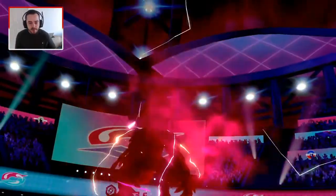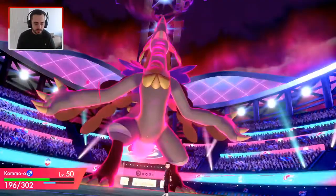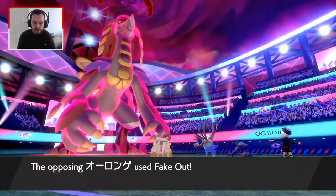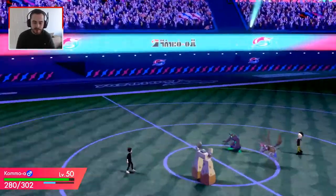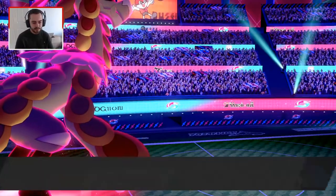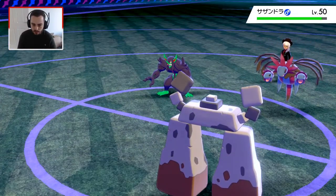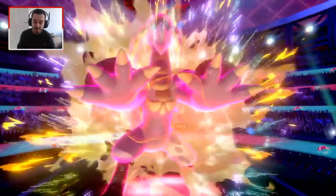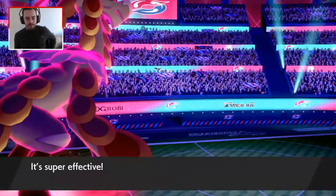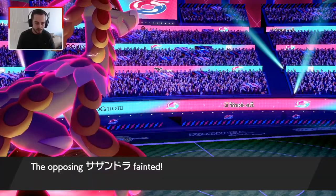The question is can Kommo-o tank a Dragon move? I expect it probably can, and I don't know if Hydreigon can tank a Close Combat since Kommo-o is naturally bulky with a bit of investment in defence. He goes with a Fake Out on the Kommo-o — that isn't going to work. This turn is working out perfectly: Stonjourner is going to take the hit with Focus Sash, and that's going to be a very dead Hydreigon. That's a Life Orb Hydreigon too, so Max Knuckle is going to land and we're going to get that nice attack raise.